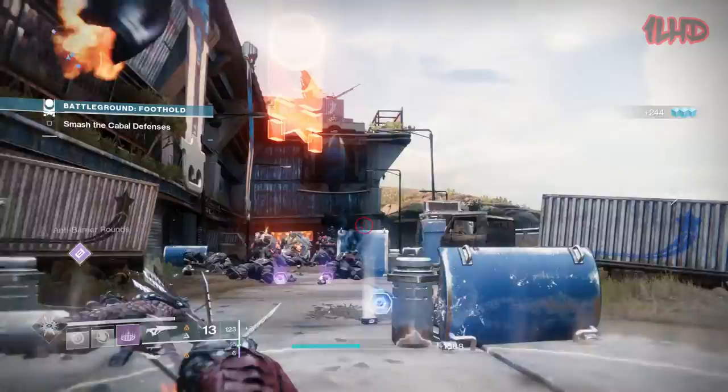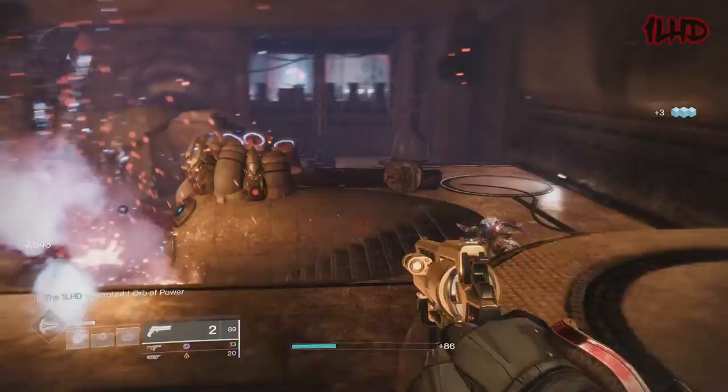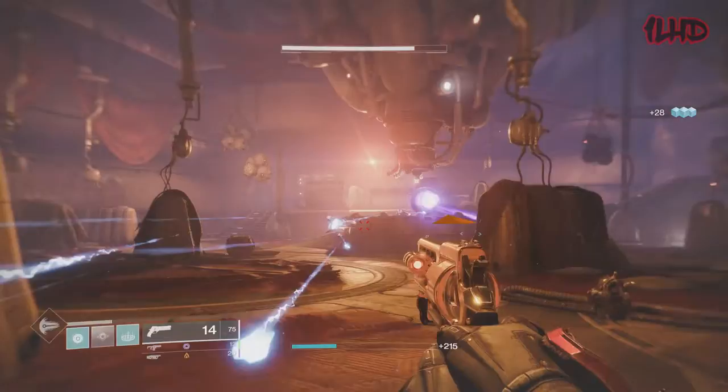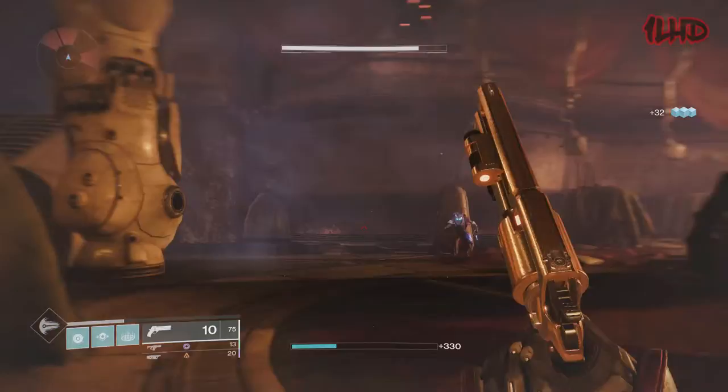If you use a kinetic weapon with Firefly while equipping the exotic Warlock chest armor Chromatic Fire, you'll actually spawn two explosions. The Ace of Spades and Chromatic Fire both came out at Forsaken, so that's when I originally found this out. It also works with other kinetic weapons that can roll Firefly. The first explosion will always be solar, but the second explosion from Chromatic Fire will always match the element of whatever Light subclass you're using. This exotic has no compatibility with Stasis, and I assume that will apply to other Darkness subclasses as well.